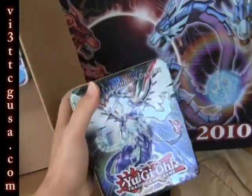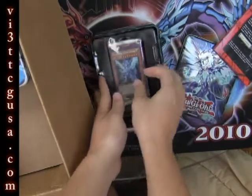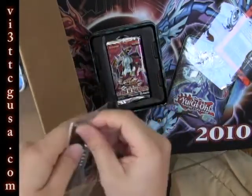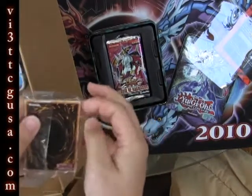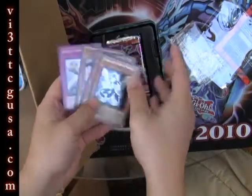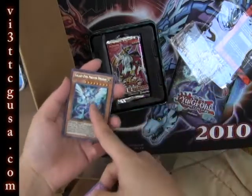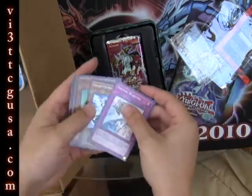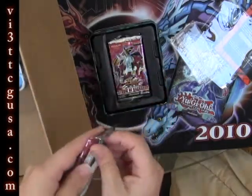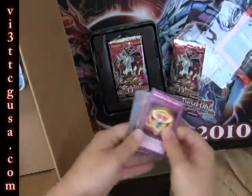The reason I bought these tins is because they all come with the four holos — Solemn Warning and Malefic Stardust Dragon — Fossil Dyna, Guardianatos, plus the regular tin foil Galaxy Eyes Photon Dragon and Illumiknight. Solemn Warning is worth between six to seven dollars right now, which is pretty much half the cost of the tin, and the packs in it are still pretty good.